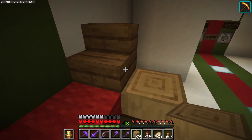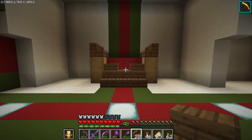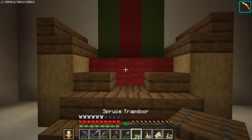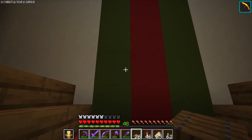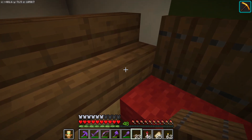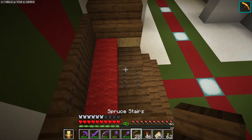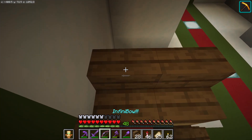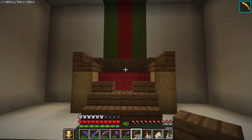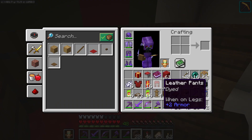Let's do a little bit more of that - nice big chair for Santa. All right, let's give him some backing. Something like that. Actually, let's turn these so they face this way, that looks a little bit better. I mean, it doesn't look too bad, I think it looks all right.